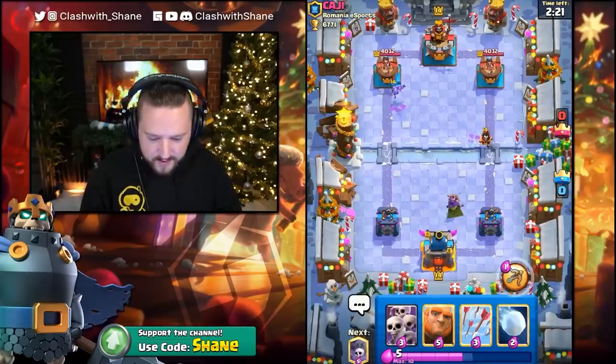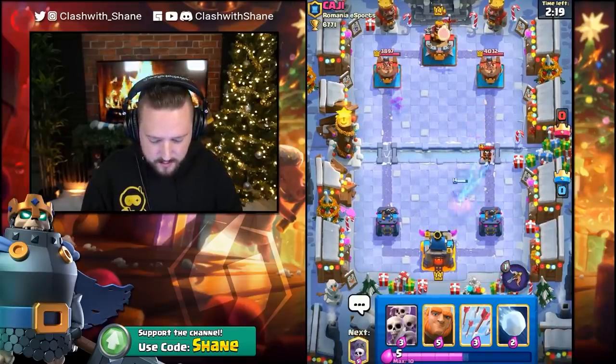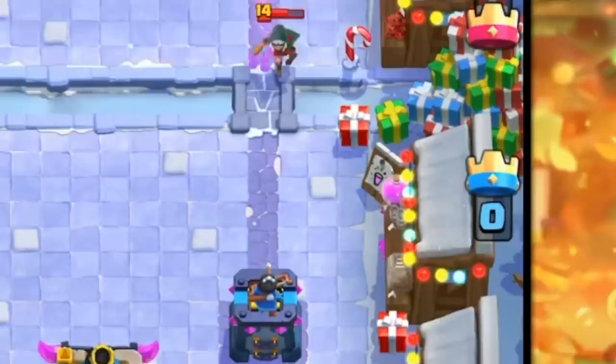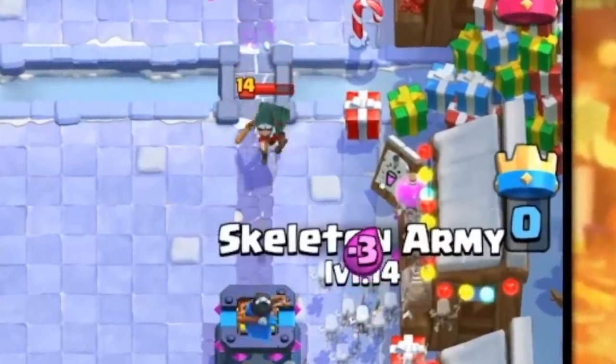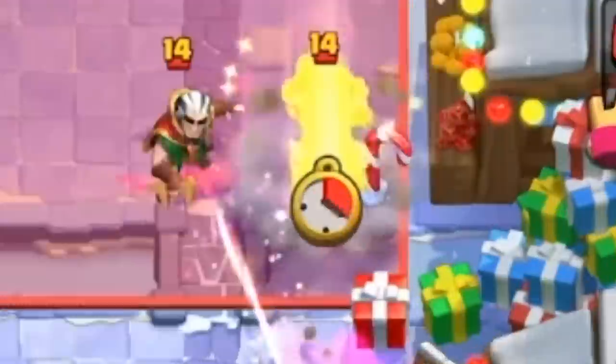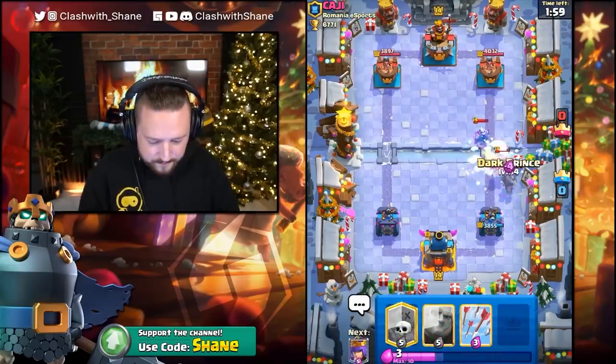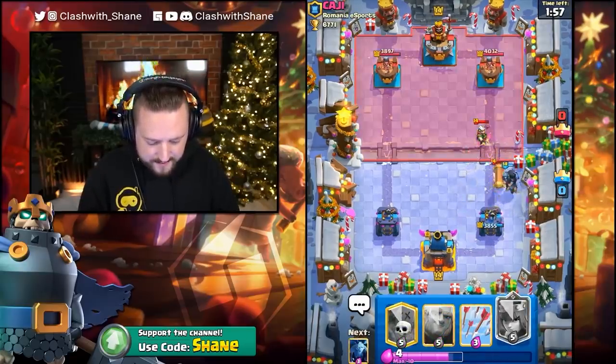Let's go Archer Queen right here, please. He Fireballs the back, right? Magic Archer there. This is a tougher matchup, but I'll try my best. Go Skarmy right here, please. He goes Snowball here. Dark Prince for this — that should destroy the Battle Ram and the Barbarians.